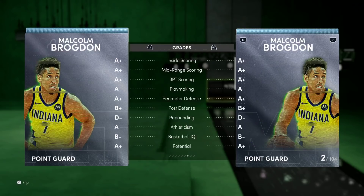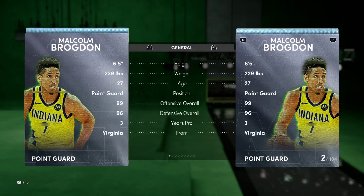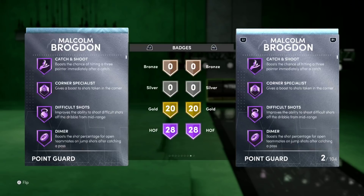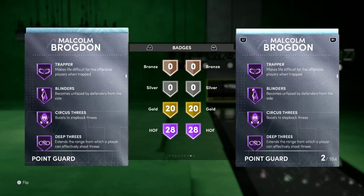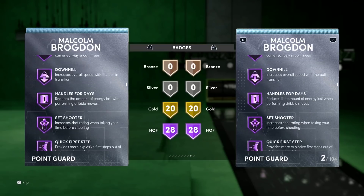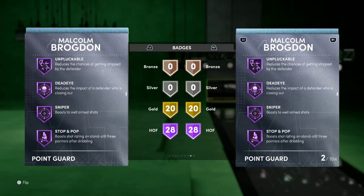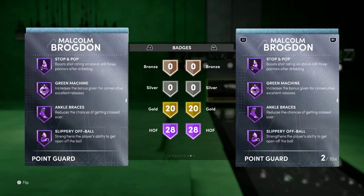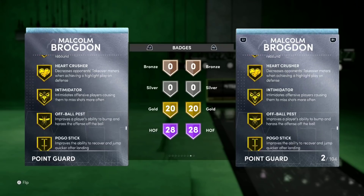He has got 28 Hall of Fame badges and 20 gold badges. His HOF badges include clamps, tireless defender, trapper, HOF blinders — which is big — HOF deep threes, circus threes for range. He has got HOF handles for days, HOF quick first step, HOF unpluckable, HOF sniper, slash flexible. He's also got slippery off ball, clutch defender, tireless shooter, floor general, as well as 20 gold badges.